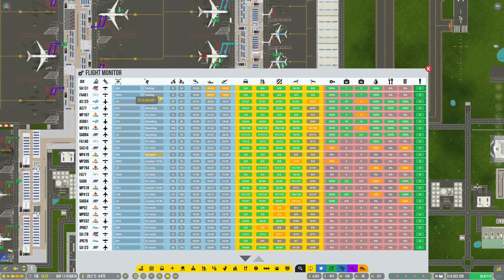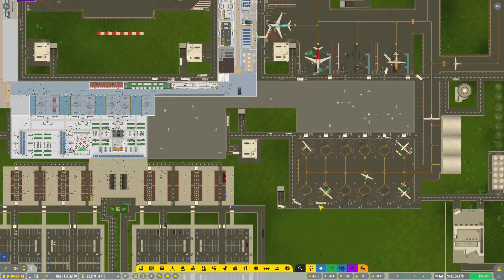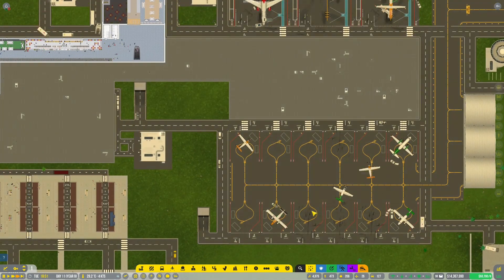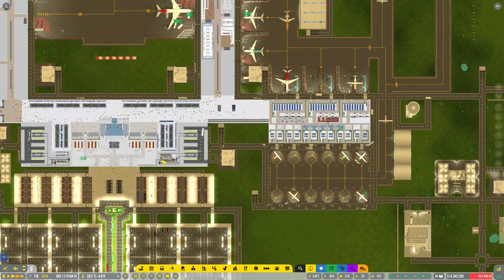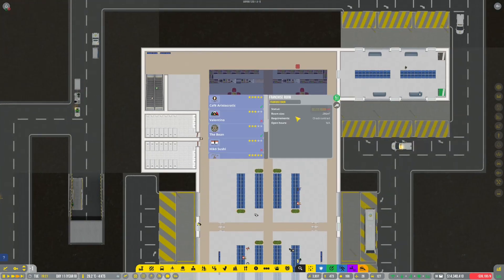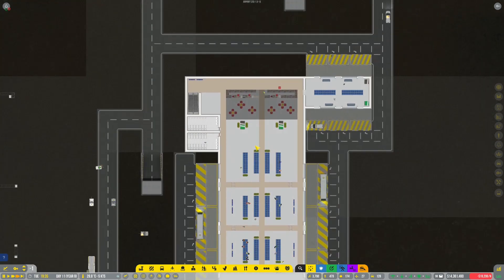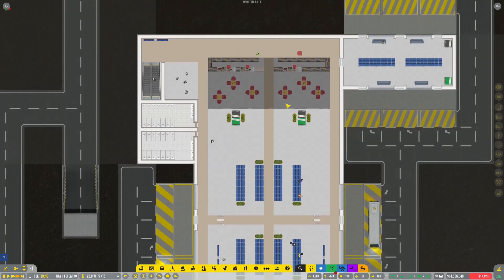They do a pretty decent job. I think the fact that we're predominantly using the small ones for remote stands is probably the best thing we can do. If we pop down here, it doesn't look like lots of delays. Maybe that's going to be appropriate — we probably need to put some plants in here. Let's have a look.